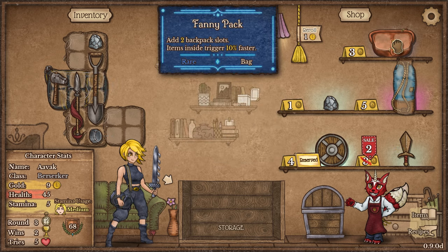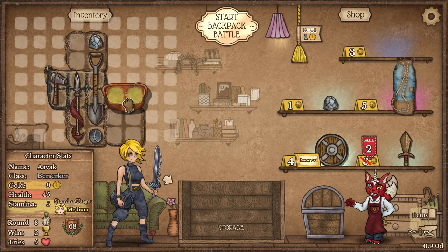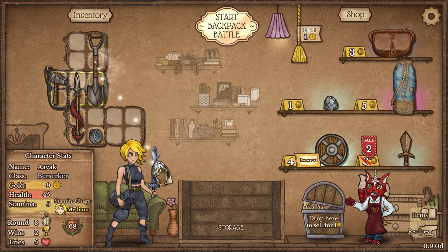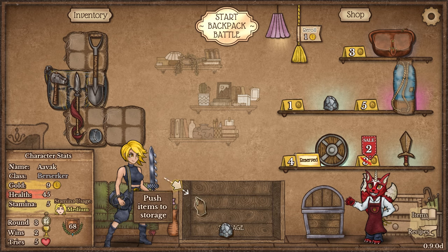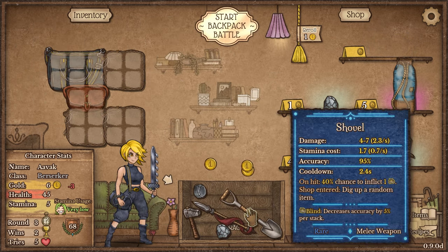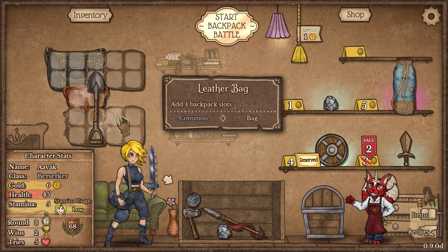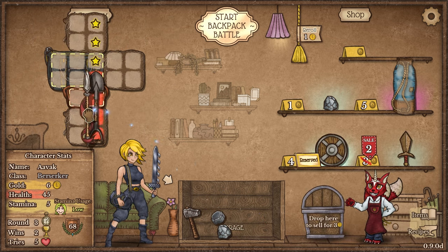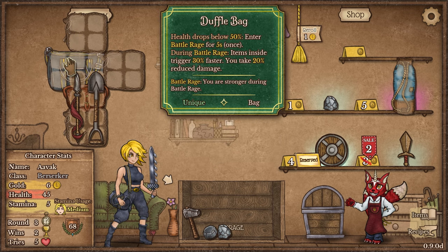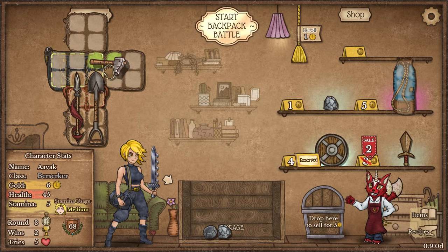Not too terribly bad. We've also got a fanny pack, which is really quite nice — I will take that. I'm going to want to use the fanny pack to boost my weapons, so let me quickly reorganize things. We'll pop the fanny pack right there. This way, both of these weapons can slide in — they're only taking up one slot to get the various benefits on the backpacks, which I always particularly like.